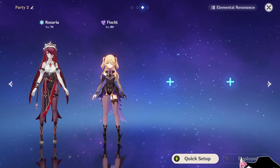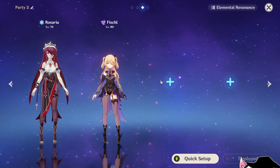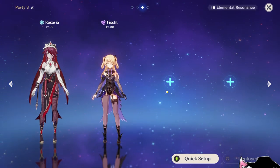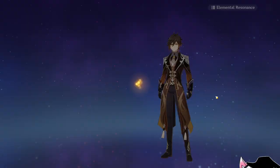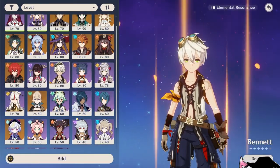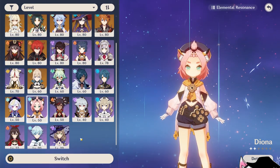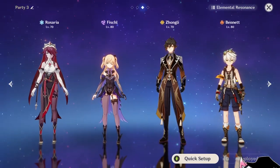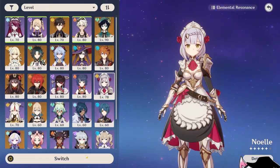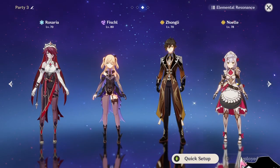For team composition, always bring Fischl for Superconduct. Your last 2 slots can be anything, preferably healing or buffing. Zhongli or Bennett are excellent choices. Other options include Diona, Barbara for healing, Zhongli plus another Geo character for Geo Resonance, or Albedo.